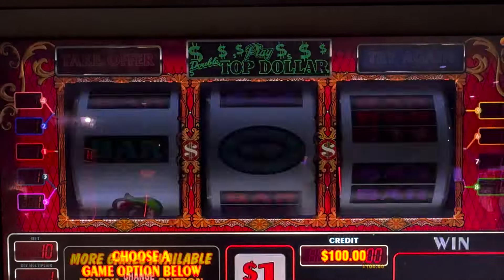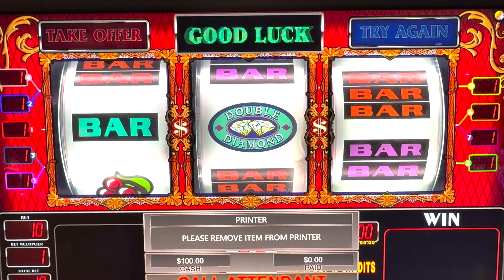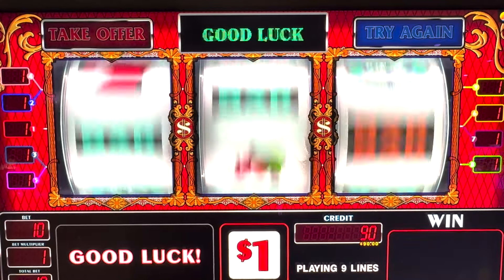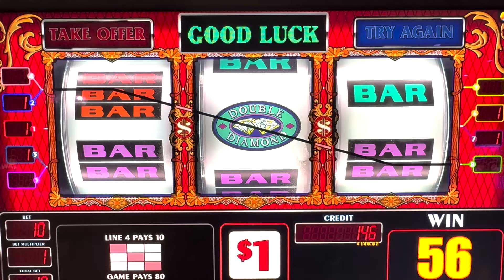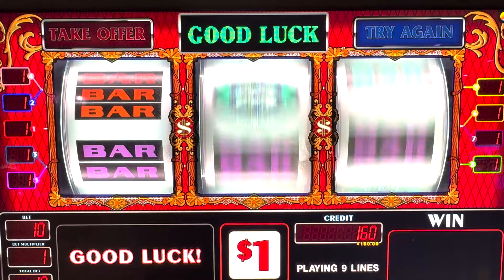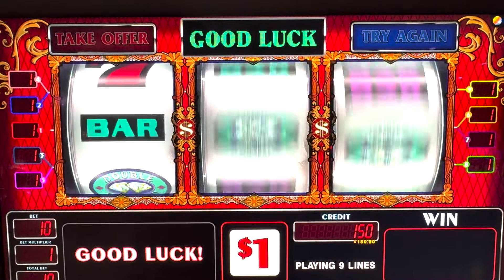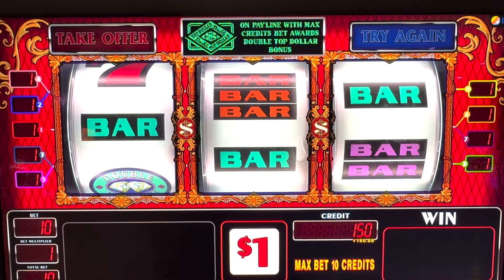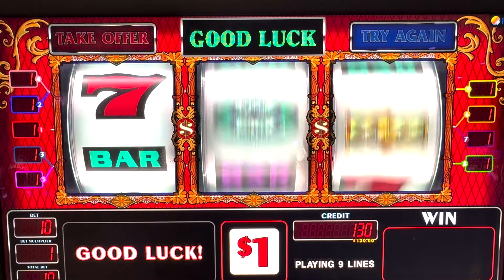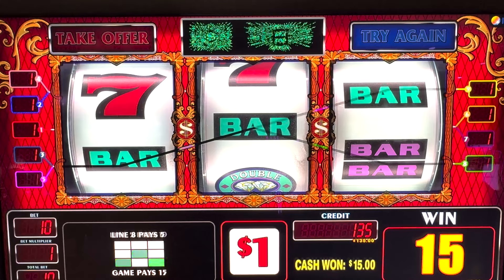We're going to try Top Dollar again — nine lines, $10 a spin, because to get the scatter bonus for Top Dollar you've got to play ten dollars. Hey, there you go — $80 bucks! Now can we get something else? Top Dollar, come on Top Dollar!